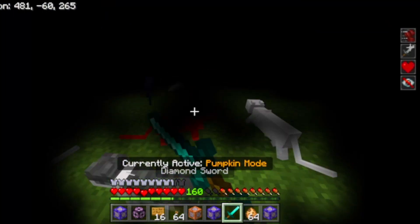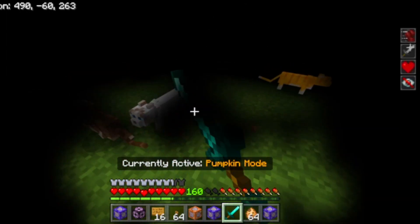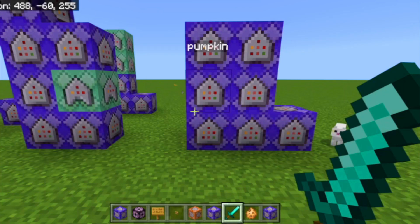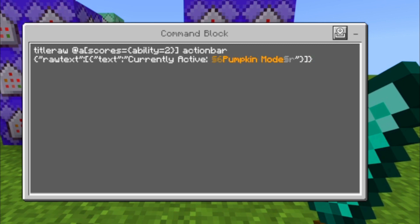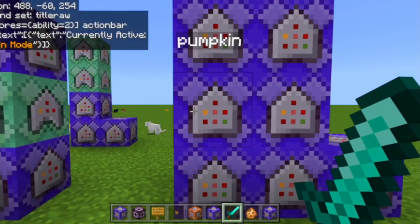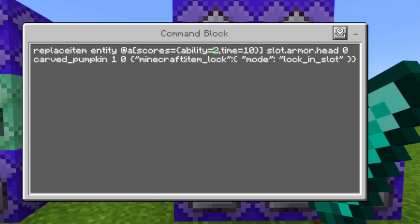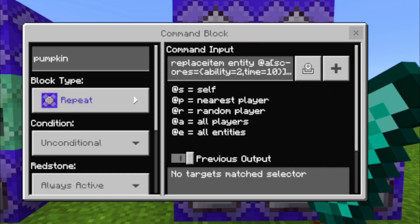The next ability is Pumpkin Mold, which you could already see at the beginning. This ability applies many positive effects to the player but also decreases their sight. It's also only seven command blocks. Start with the title command again, and then if we have time 10 and an ability score of 2, we get a carved pumpkin which we can't remove in any way.